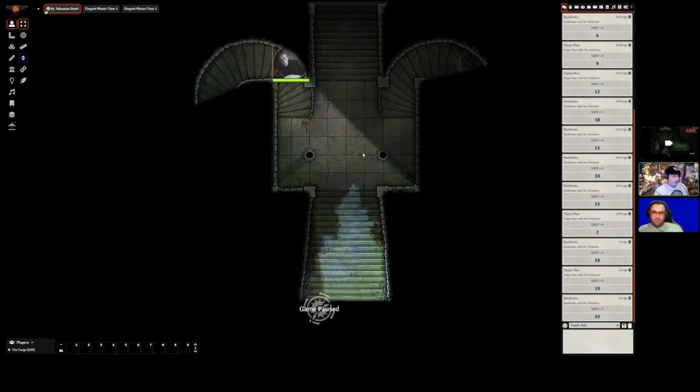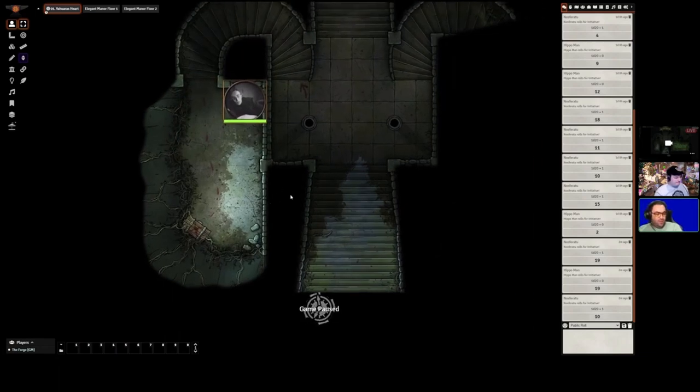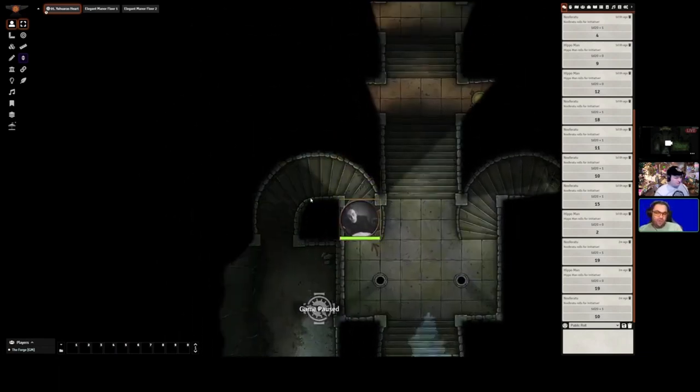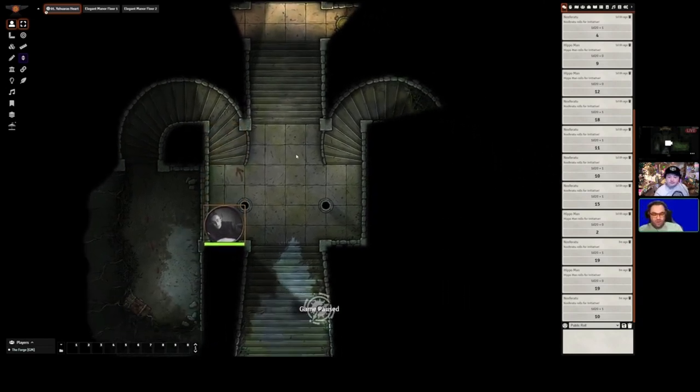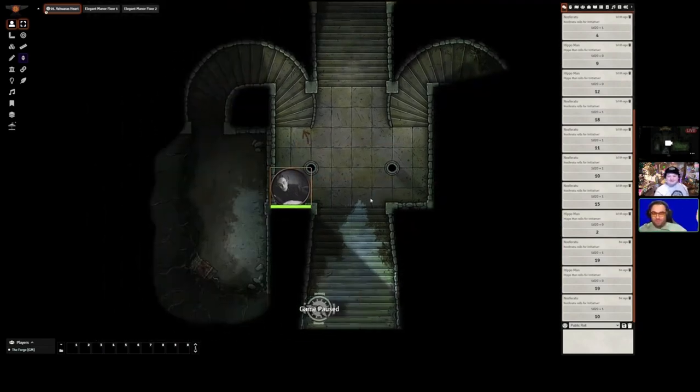These maps will be great if you're thinking of running something from Ravenloft. We also have a giveaway — type hashtag forge2022 in chat to enter. The prize is a Rollsmith gift card for content on their own store, as well as a $20 gift card for the Forge. Go ahead while people spam the chat, and continue showing the Mad Cartographer maps.